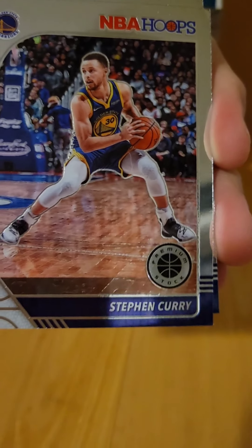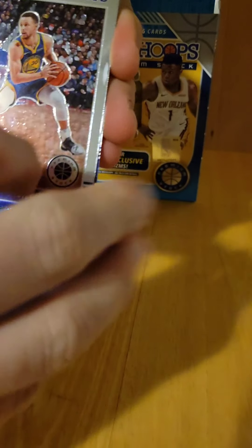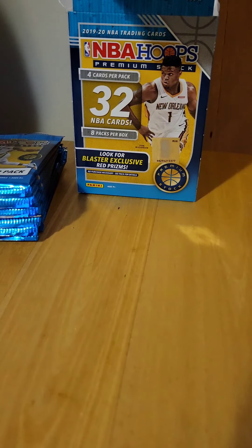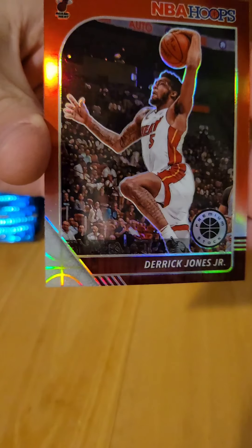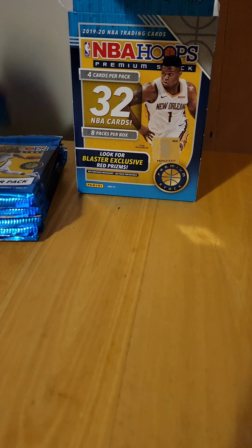Steph Curry base — I'll take that one as a PC Steph Curry. Malcolm Brogdon base, Admiral Schofield rookie card, and a Derrick Jones — looks like a red prism. One pack down.